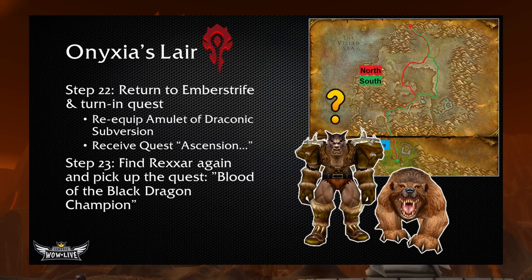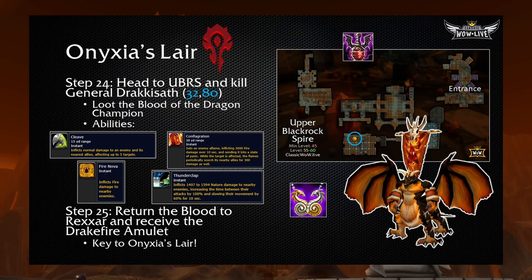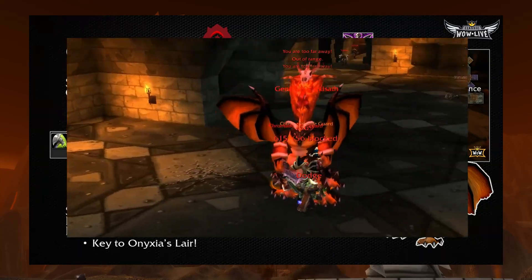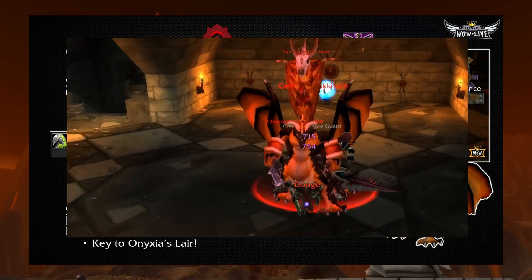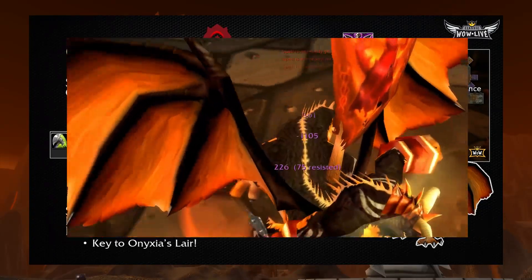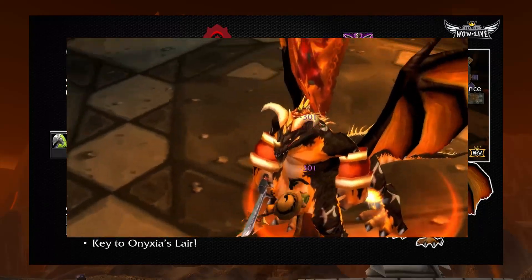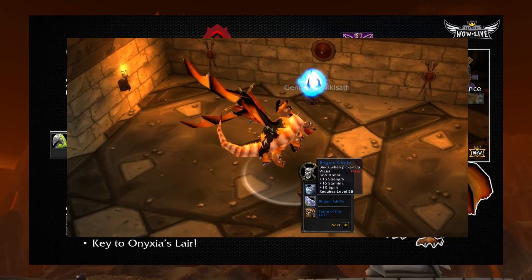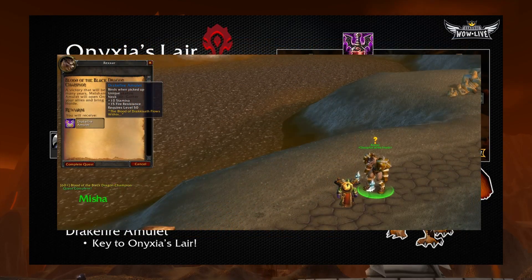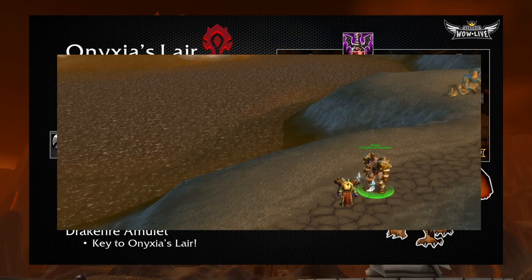Re-equip your amulet, turn it on, head back to Emberstrife, and turn in the last skull. He'll give you the quest Ascension, which has you seek out Rexxar first — so find Rexxar again in Desolace and pick up the quest Blood of the Black Dragon Champion. This quest tasks you to go into Upper Blackrock Spire and kill the final boss, General Drakkisath, at 32.80. He's the final boss of UBRS. Once you kill him, you'll loot the Blood of the Dragon Champion. Drakkisath has four abilities: Cleave, Fire Nova AoE, Conflagration — which dazes your tank — and Thunderclap AoE. Take the Blood of the Dragon Champion back to Rexxar for the third time and he will finally give you the Drakefire Amulet. Congratulations, you are now attuned to Onyxia's Lair — just make sure you have this amulet on you, as the raid is located in Dustwallow Marsh.